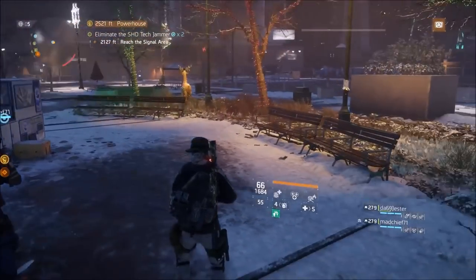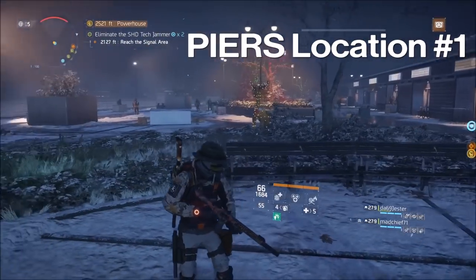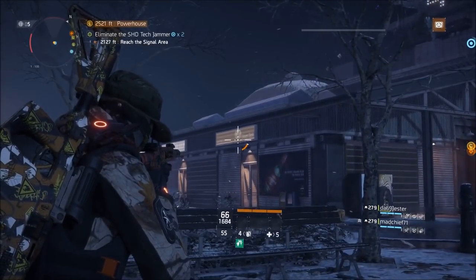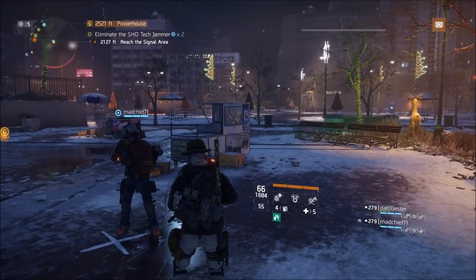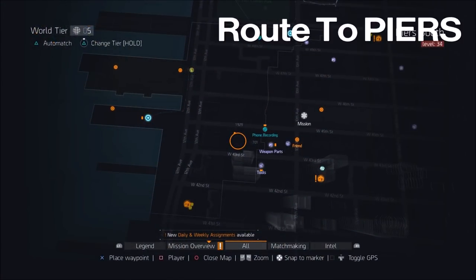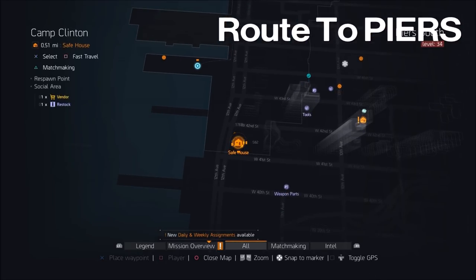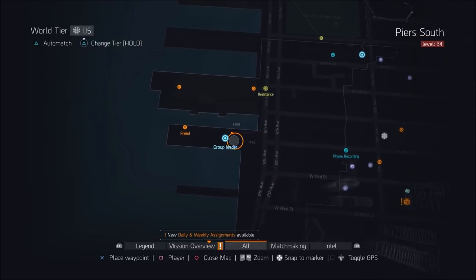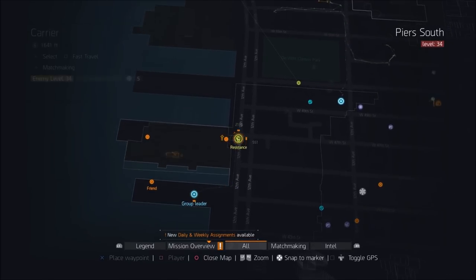Now that you've heard us do it live, this is what has to happen. For Player 1 who is at the Piers, their location is right by the hot dog stand. The easiest way to find it: from Camp Clinton, go straight up 12th Ave and turn left at the first part of the Piers. Or you can fast travel to Resistance but then you have to turn around and walk back anyway. You can also do it from the Carrier.